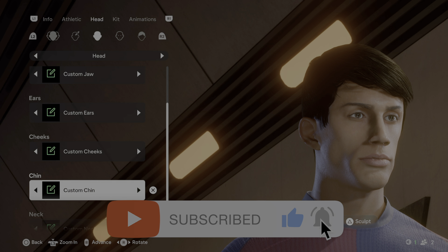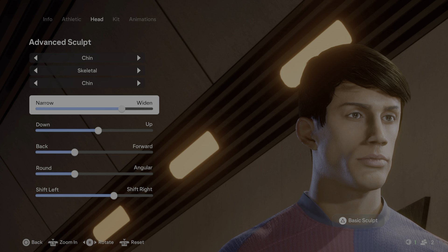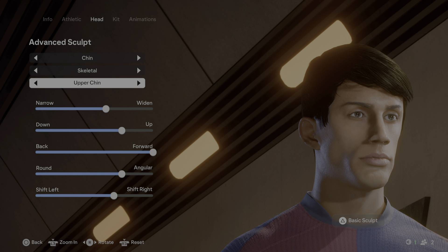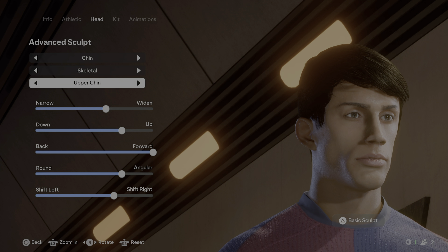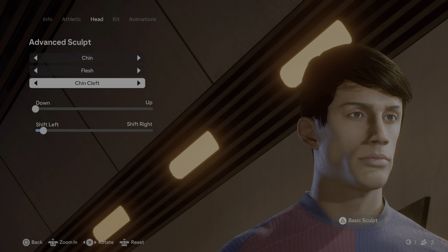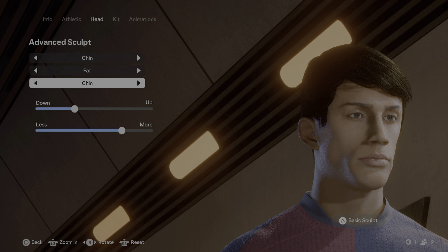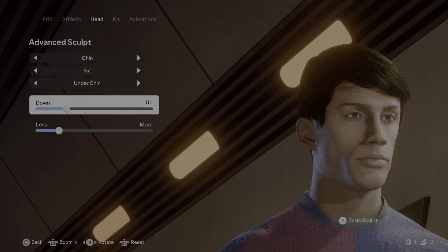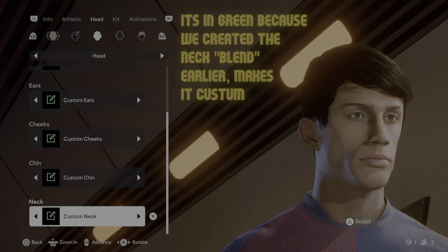Moving on to the chin: click sculpt, click advanced sculpt. Here are the skeletal options for the chin — upper chin, set up those sliders. For flesh: chin cleft, chin sides. For fat: chin. Now for the neck there is no advanced sculpting.